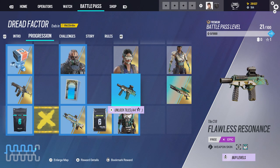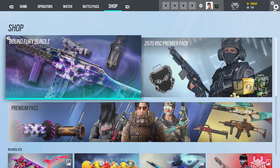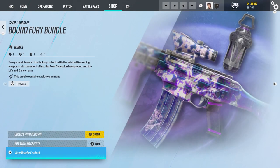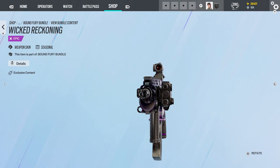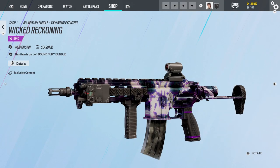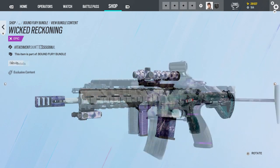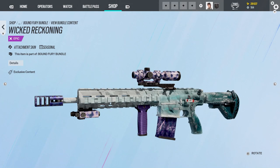Unbreakable Shine — indeed it is. We might as well see the seasonal skin — yes, they have it. And I see they released new eSports things too. So here's the seasonal skin: Wicked Reckoning. It's alright. I'm not really sure what to think about it. I'm a sucker for weapon skins, and I think this is really solid. The attachment skin does go hard, I will admit that. It really does.